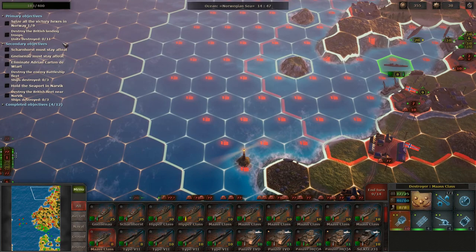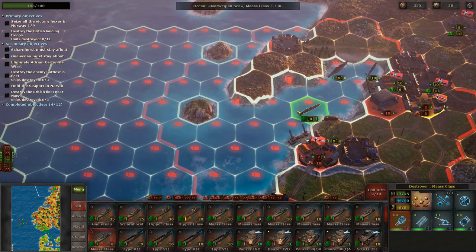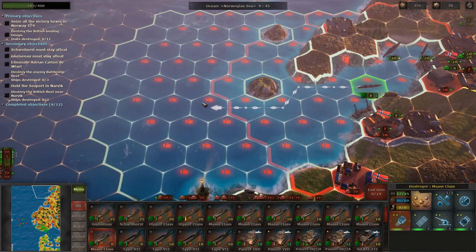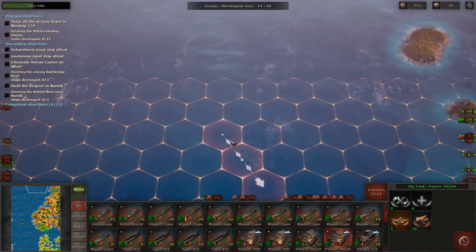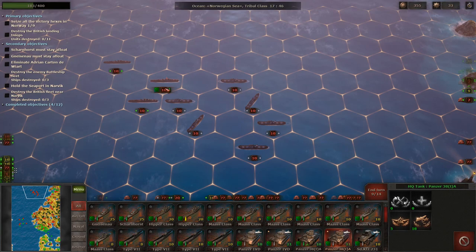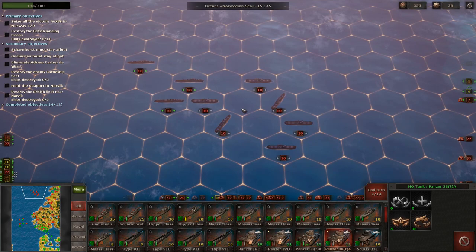We need to figure out where these enemy ships are. We know they're somewhere around here and I'm not sure how I want to do this just yet. We could let them come after us, but there are a bunch of convoys that are going to attempt to land, so I'd like to sink them. Let's try and locate them by throwing something out here — and there they are. Nice.